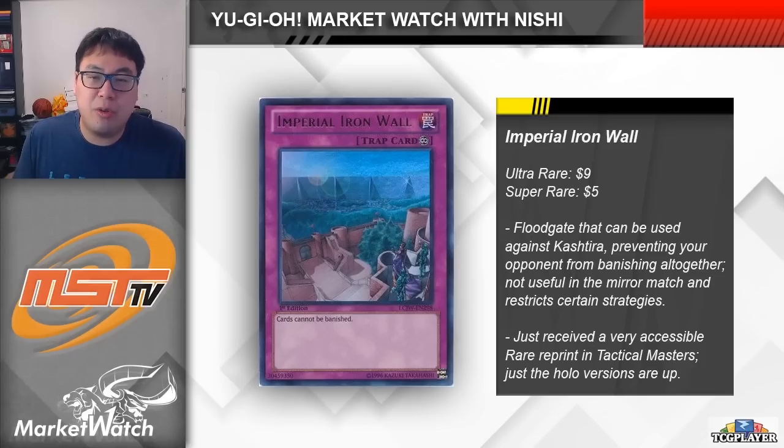Iron Wall has just two holo printings. It was an ultra rare in the Joey Legendary Collection — those are up to $9 each right now — and then it also got a super rare printing in an OTS tournament pack, those are about $5 apiece. If you don't mind rarity though, do remember that the card just got a rare printing from Tactical Masters, so you should be able to grab your playset for under a dollar. This card is also good against Runick, so depending on your locals, this might be an interesting card for you to try running.